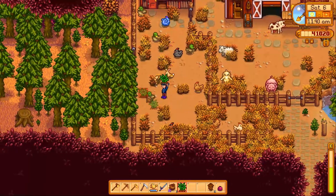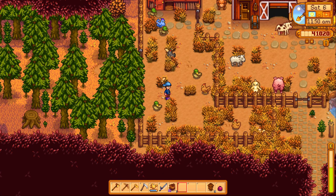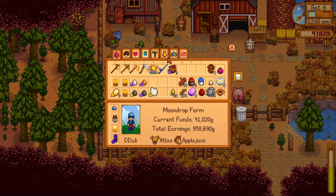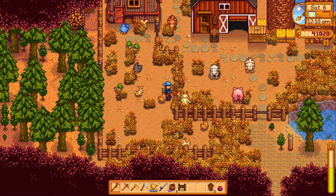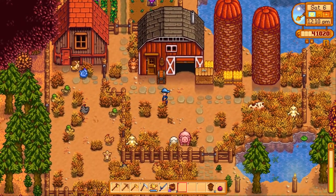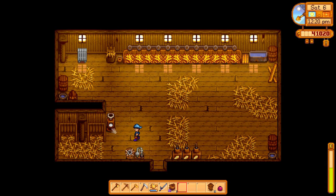I probably should have placed grass starter underneath every single piece that I placed down — that might have been the smarter thing to do. I also now feel like I need another gate because I don't want to go all the way back up there, so I'll make a gate right here. Now we can get through at multiple places. I may or may not come back and add a cobblestone path later.